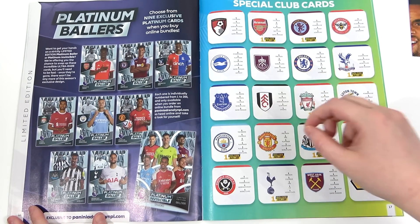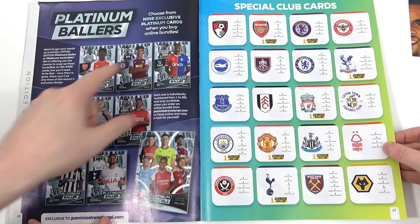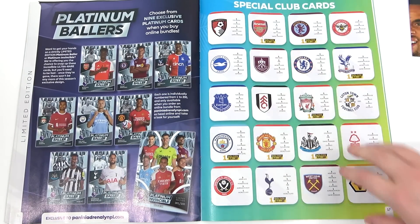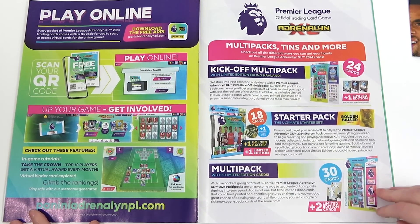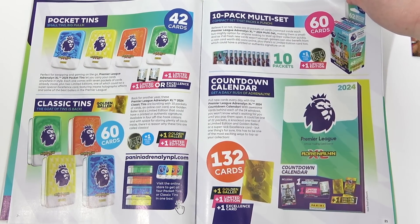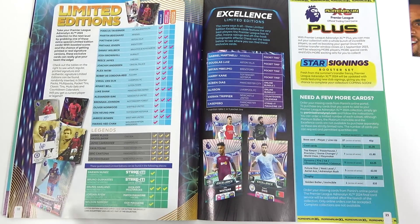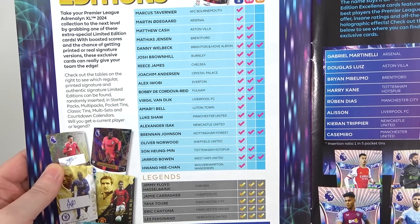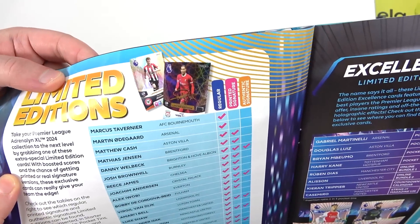There's a really useful team feature so you know exactly which cards you need to get for your team, and then of course all the base cards. There's no mention of the Platinum Ballers in the checklist, but you can assume if you've got a Golden Baller it's the same. Limited editions will have a checklist separately, which I think is later in this guide. We also have all of the products covered — there's the Advent as well and a first look at the Excellence Cards. Onto the limited editions — you can see which ones have a printed signature and which ones have an authentic autograph.